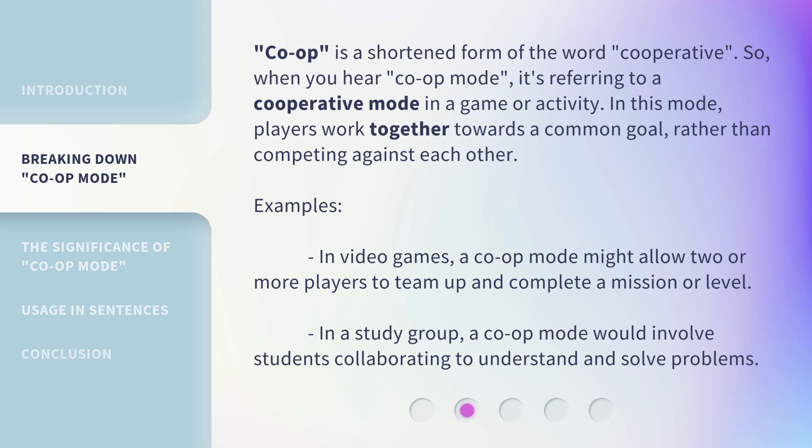Examples: in video games, a Co-op Mode might allow two or more players to team up and complete a mission or level. In a study group, a Co-op Mode would involve students collaborating to understand and solve problems.